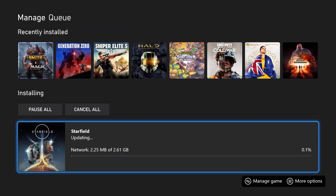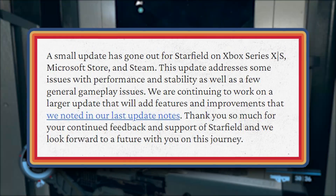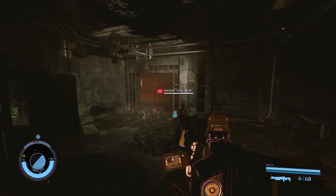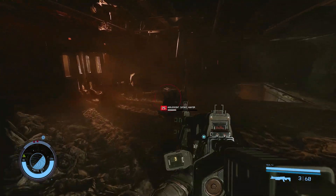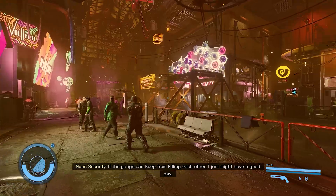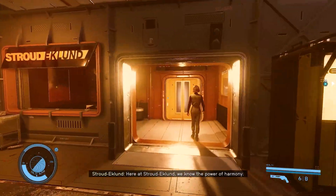Bethesda did share a small statement just above the patch notes. They said: "A small update has gone out for Starfield on Xbox Series X and S, the Microsoft Store and Steam. This update addresses some issues with performance and stability as well as a few general gameplay issues. We are continuing to work on a large update that will add features and improvements that we noted in our last update notes, such as DLSS and the surface map. Thank you so much for your continued support of Starfield and we look forward to a future with you on this journey."